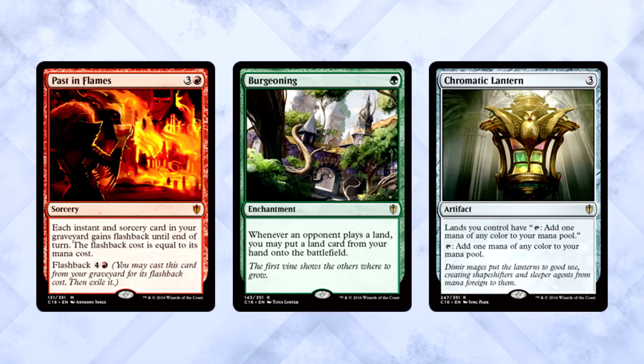One final thing before we talk upgrades: there is some decent value in the deck. Entropic Uprising comes with Past in Flames, Burgeoning, and Chromatic Lantern — all cards that are worth way more than bulk. Always good to know you're getting some value.